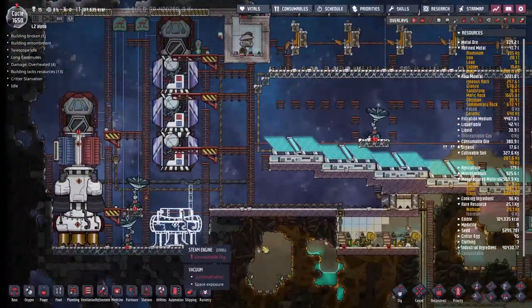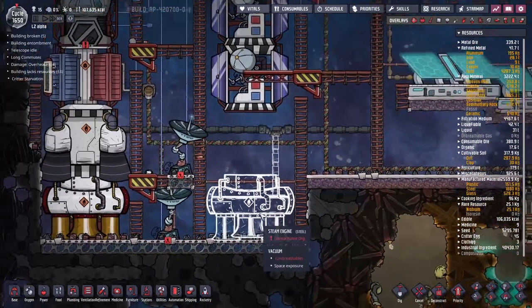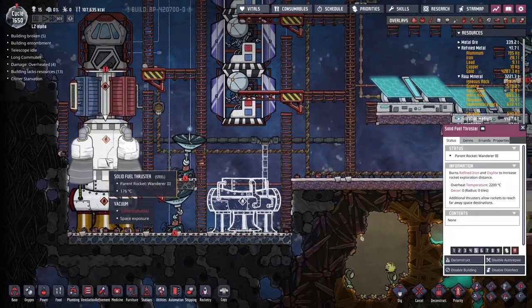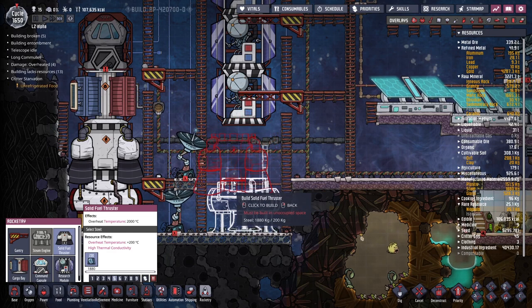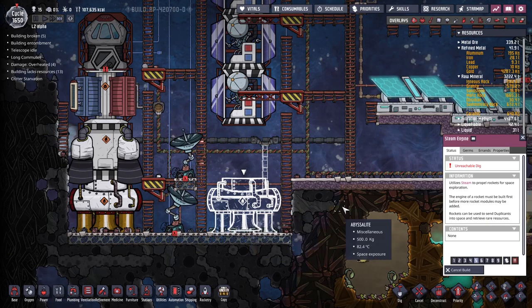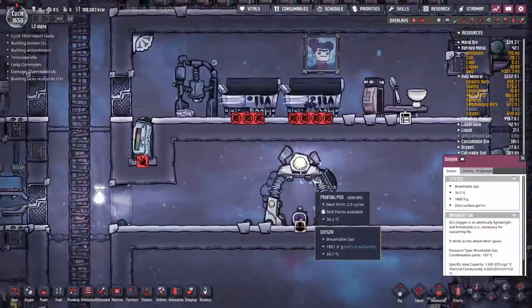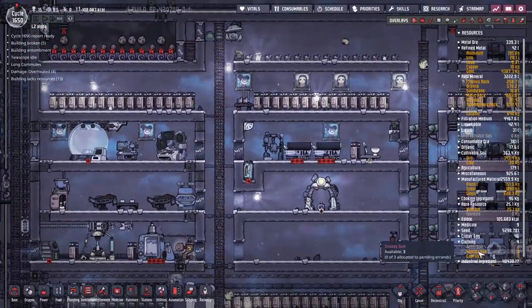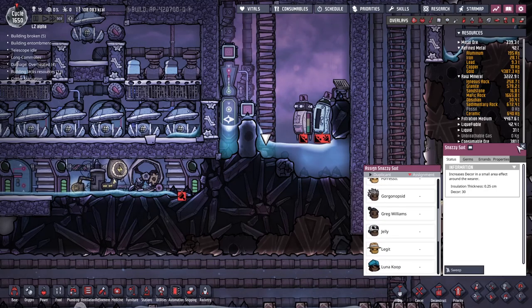I'd also like to be able to put this solid fuel booster down here, but unfortunately until the bottom one gets built, I can't even put that down. Miss is on it right now, so that's cool. I've just gone through the printing pod and we got ourselves two snazzy suits - but it looks like we've actually got three snazzy suits lying around. Let's do a quick check on our vitals up here - I want to know who's doing the worst at morale.